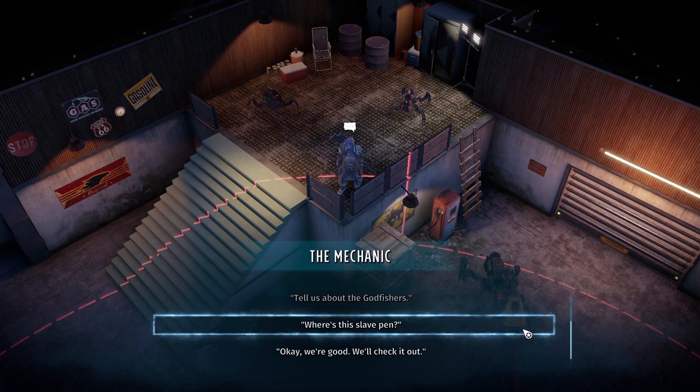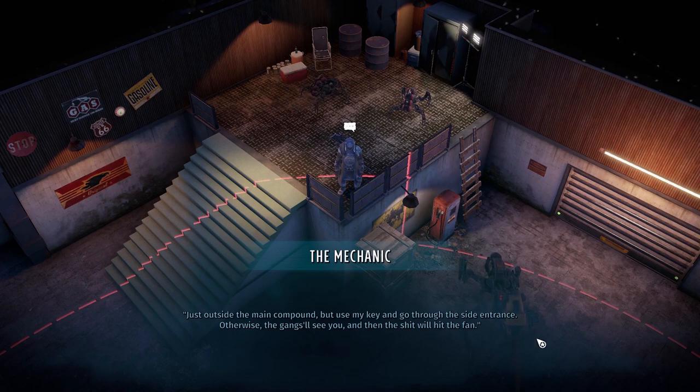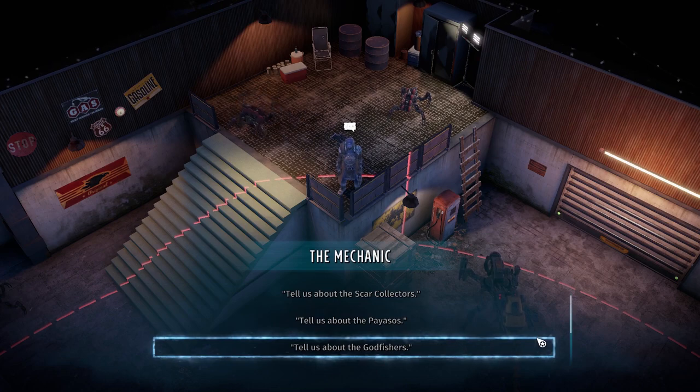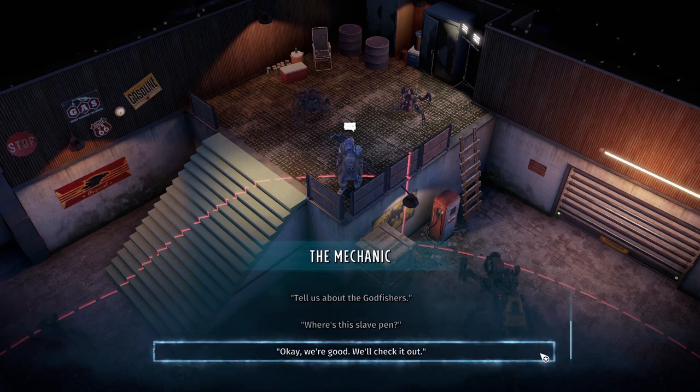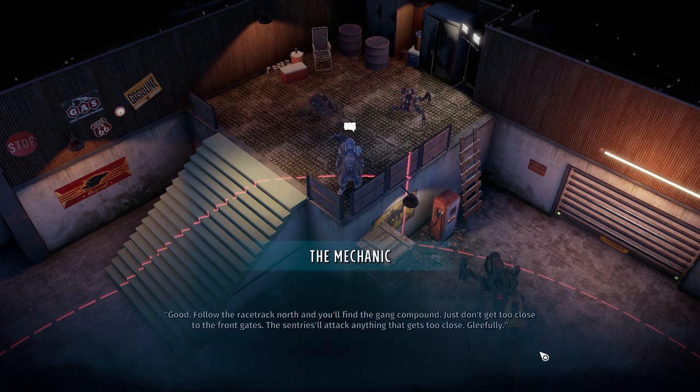'Where's the slave pen?' 'Just outside the main compound. Use my key and go through the side entrance — otherwise the gangs will see you and the shit will hit the fan.' 'Noted.' 'Follow the racetrack north and you'll find the gang compound. Just don't get too close to the front gates — the sentries will attack anything that gets too close. Gleefully. And if you need ammo, weapons, or supplies, talk to me. I get paid in trade, so I've got plenty of gear.'